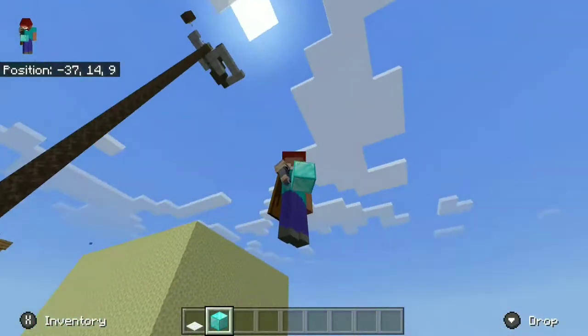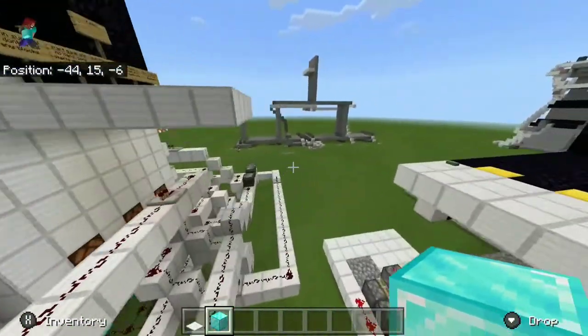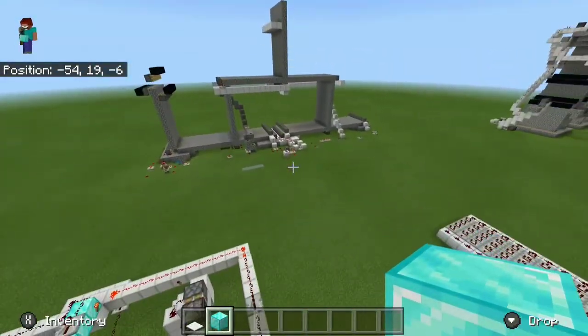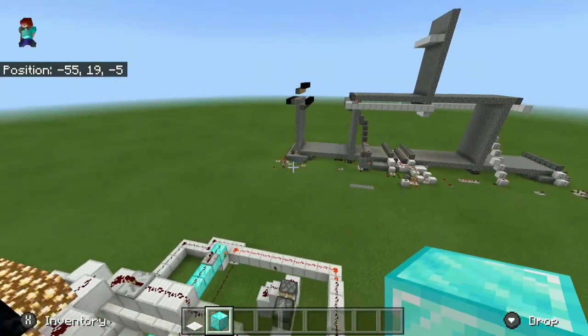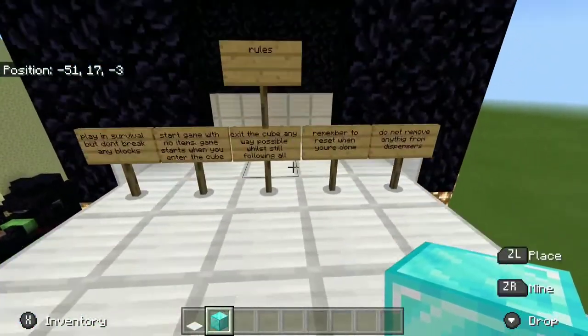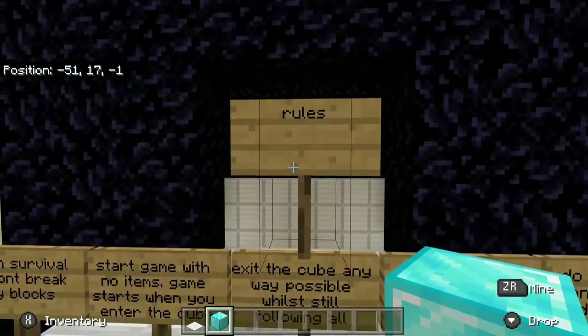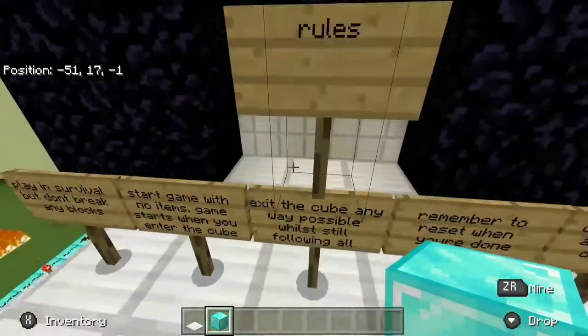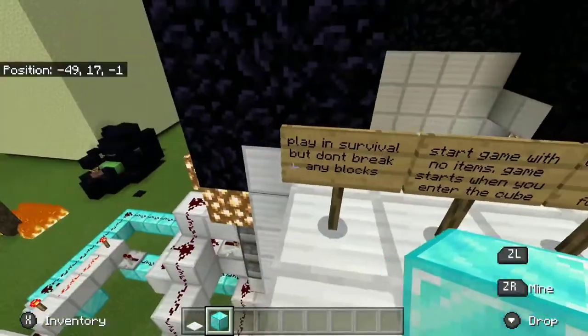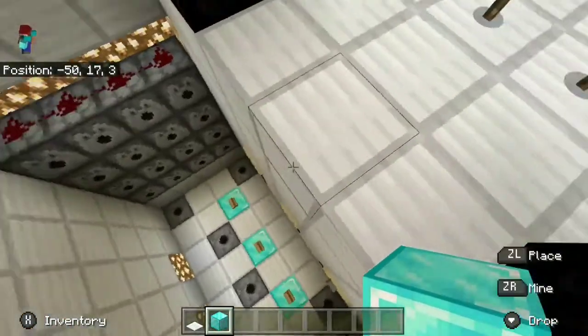Welcome back to another video in the Redstone Testing World. We've got everything now — weird cobblestone machines, wandering villagers, all kinds of stuff. But one of the coolest things we have is these signs. Rules? What are you telling me about rules? Well, this is a rock, paper, scissors machine.